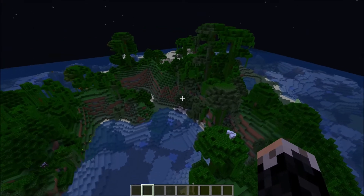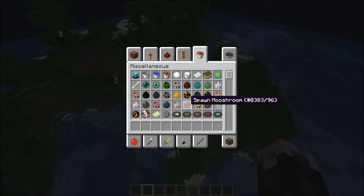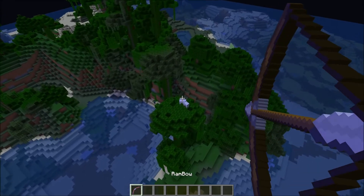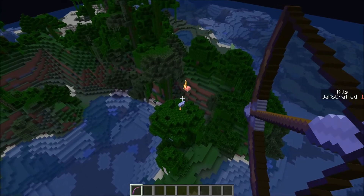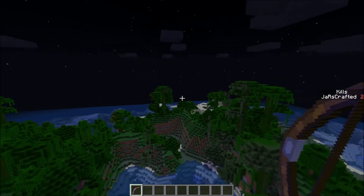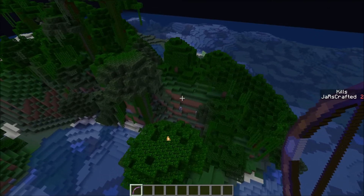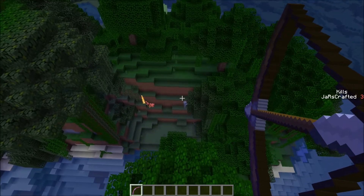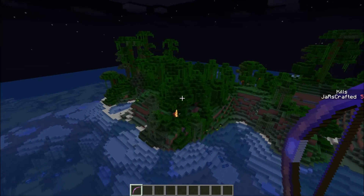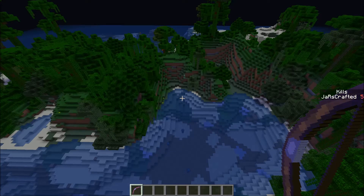The only problem is that we haven't achieved a point yet — we are not in the score system because we've never gotten any points. So I am going to take my Rambo sword and kill these sheep that just happened to be on that tree. Kills, jarscrafted, two — I've killed two things. And as you can see, the display name shows, not the Rambo command name. A cow! I thought there were no cows here. So as you can see I've killed five things.